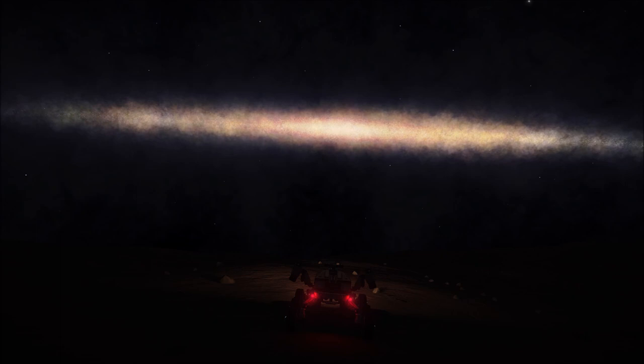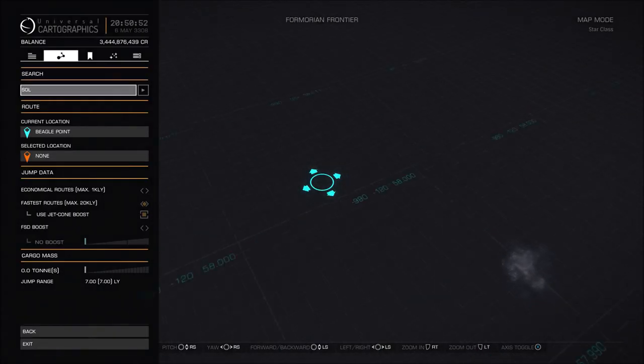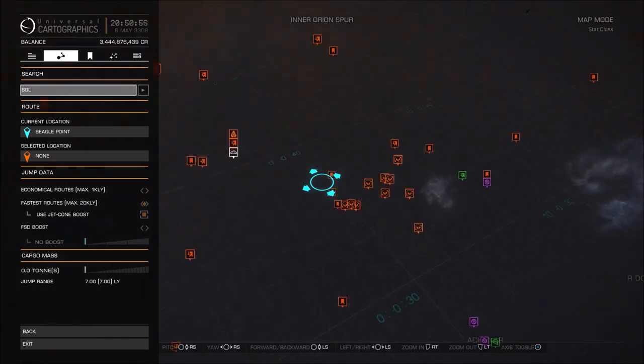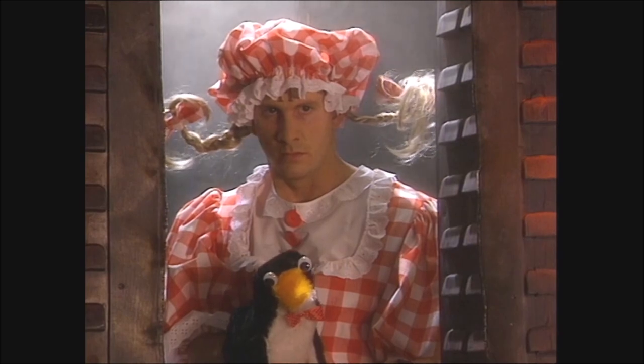I never thought on-foot gameplay was a good addition to the game, and I still don't. I think Odyssey takes the game away from what its strength is, and its strength is being a spaceship game. Anyway, as I looked at the route back, I may just go space mad — but you never know, I might just make it in one piece. We'll see what sort of state I'm in when I get to the bubble. Anyway, that's all — thank you very much, I will see you next time.